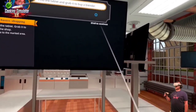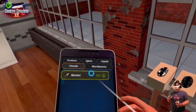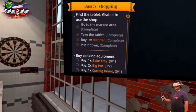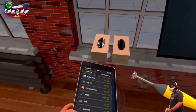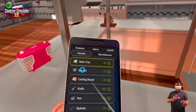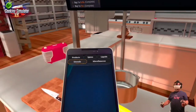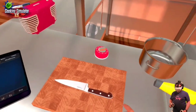Find the tablet and grab it to buy a blender. Bought me a blender — I've got TVs all over the place. Now buy cooking equipment: one bake tray, one big pot, one cutting board. The blender goes over here. We need to buy them one at a time. I dropped my big pot — just spent probably all my money. I bought cooking equipment for the shop. Let's go put this stuff where it belongs.